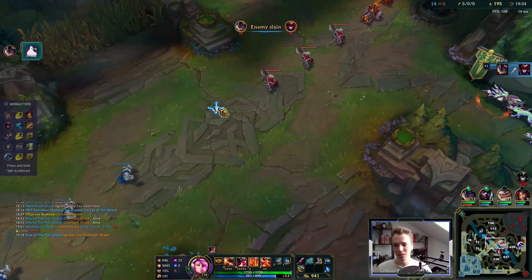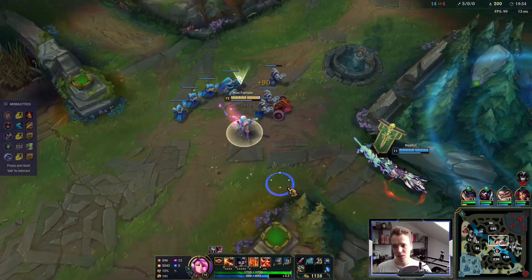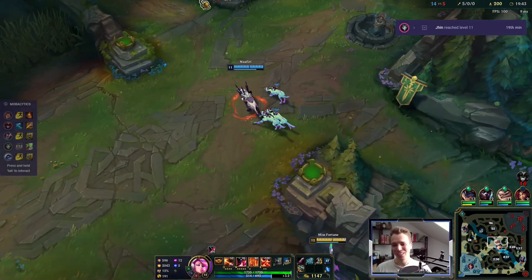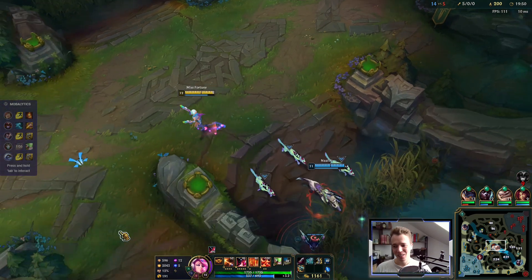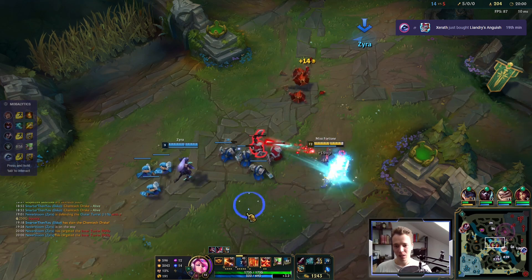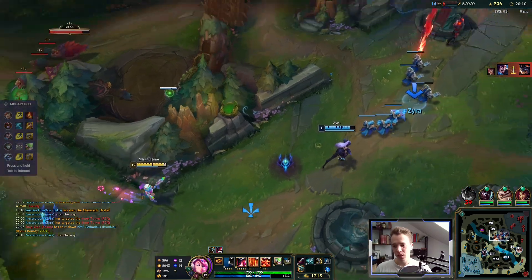200 CS at 19 and a half minutes — and that's not even farming optimally, but we are so rich. Baron is spawning soon, that might be something you want to have a look at. For now we just create pressure passively by pushing past river.